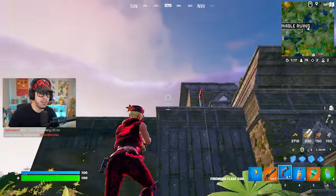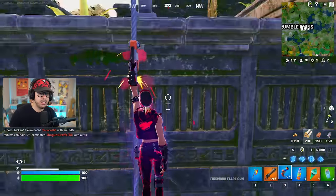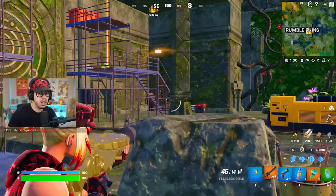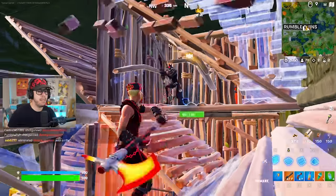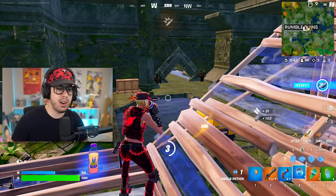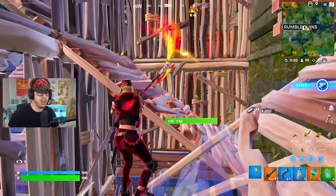I'm using the flare gun to see if anybody's around - we got a couple people marked. One of them has a crown. They were focused on getting the crown, which wasn't a smart move by them. Now I've got more AR ammo, I'm doing fantastic. I won the last game so I don't really need the crown.